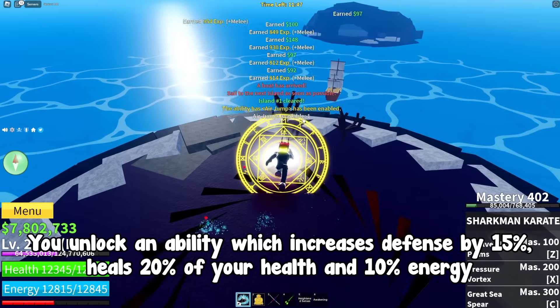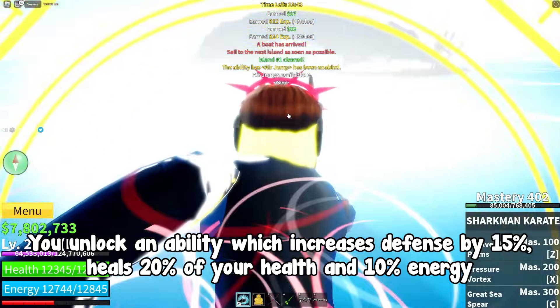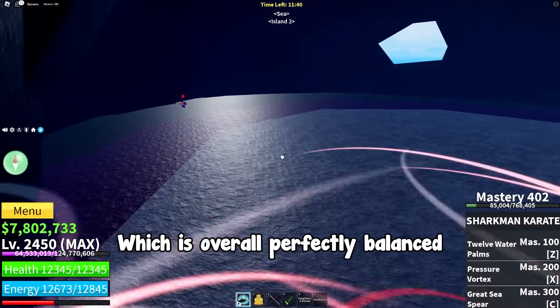At stage 3 you unlock an ability which increases defense by 15%, heals 20% of your health and 10% energy, which is overall perfectly balanced.